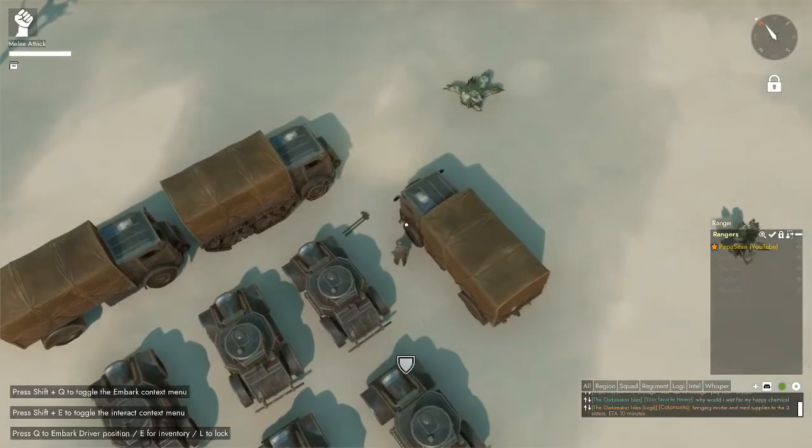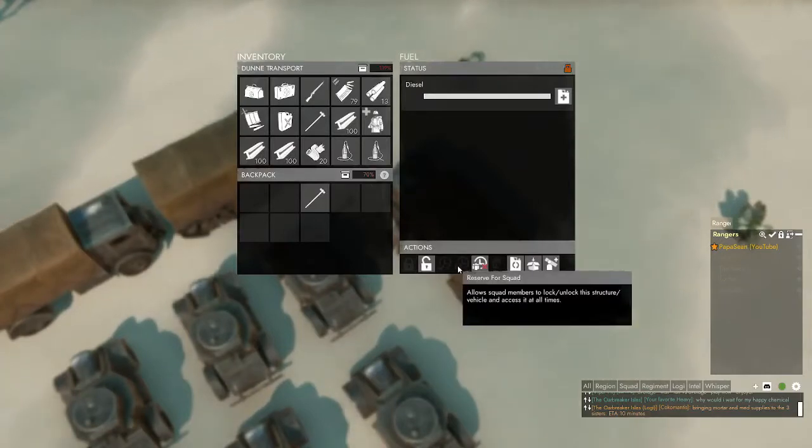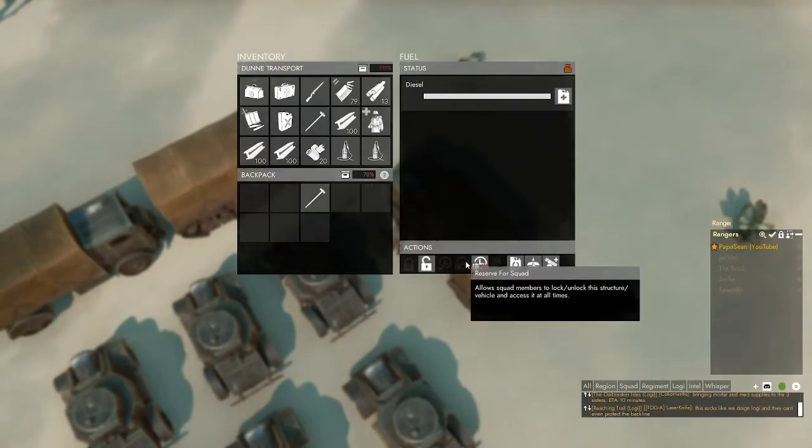So we want to go ahead and leave it locked. Then when we walk by it and hold down the E key, there's going to be a 'reserve for squad' option. This one's already reserved for squad.